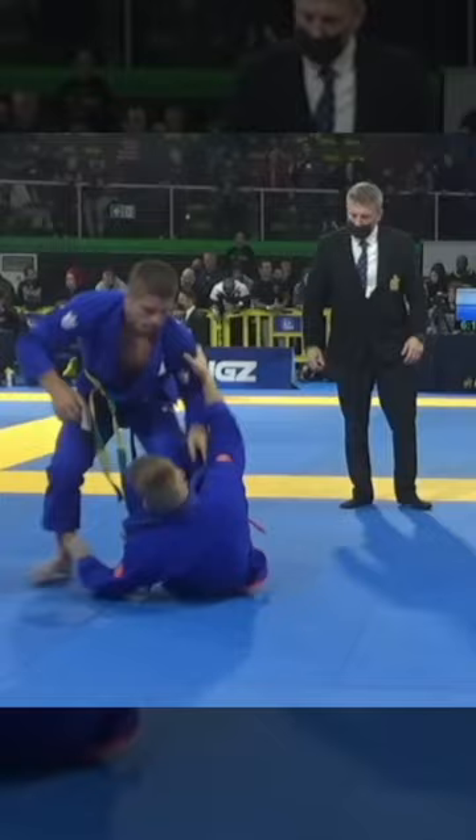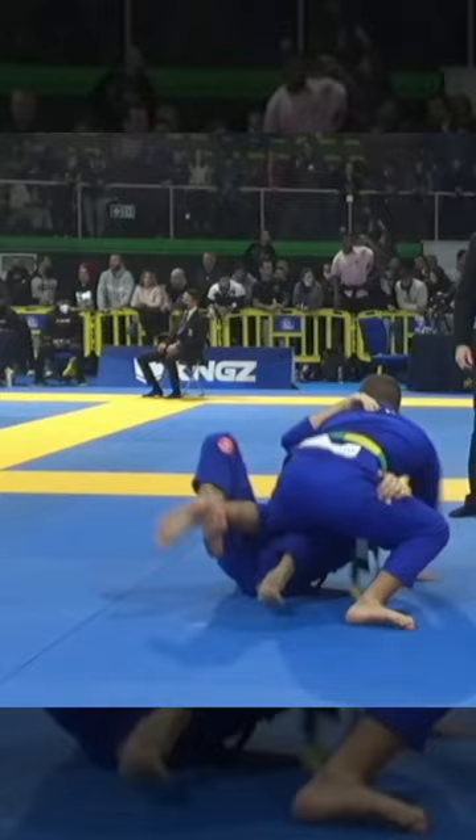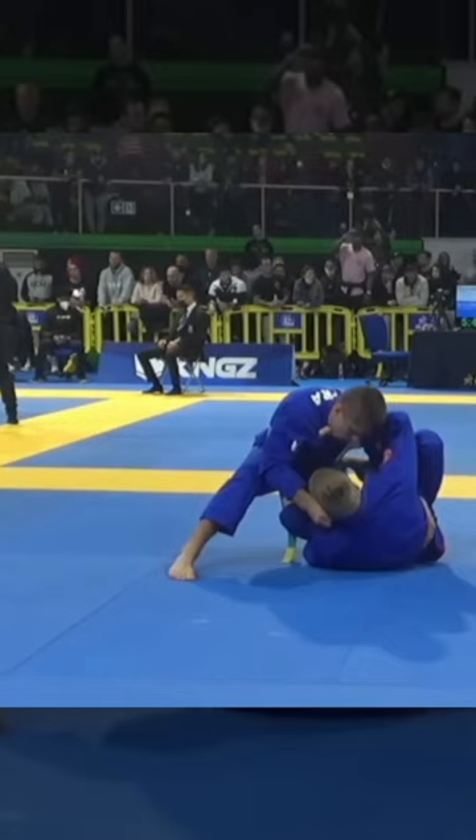He then immediately breaks the grips and works into a knee cut. As Tynan switches to the long step, Jacko manages to retain his guard with his hooks. Watch this beautiful footwork by Tynan — he walks Jacko's hips away from him so he can windshield wiper his leg back into headquarters. He then gets the deep underhook as he goes for the knee slice. It's super hard to see and extremely subtle, but Tynan uses a shin slice to get through the guard and cause Jacko to turtle.